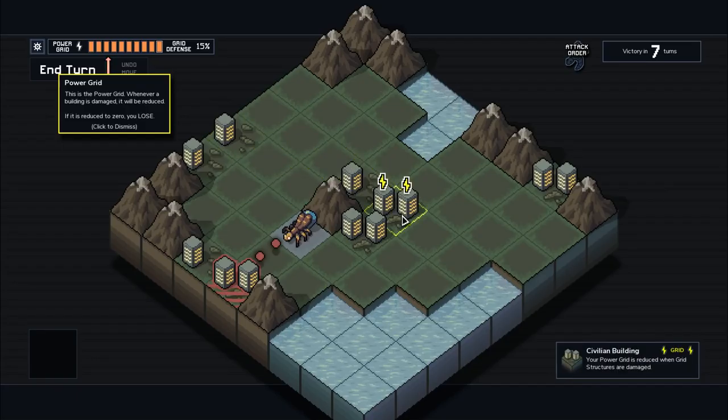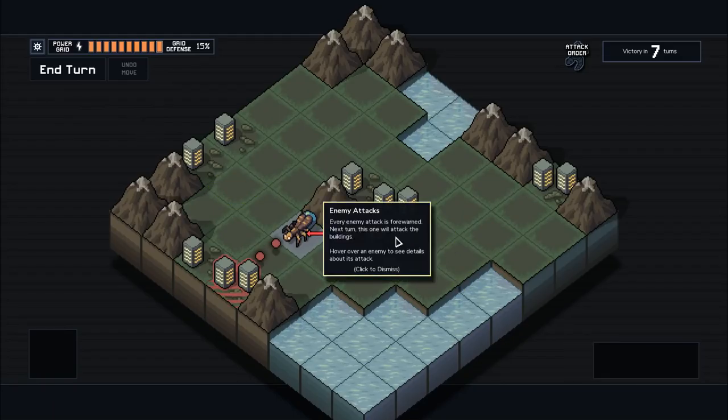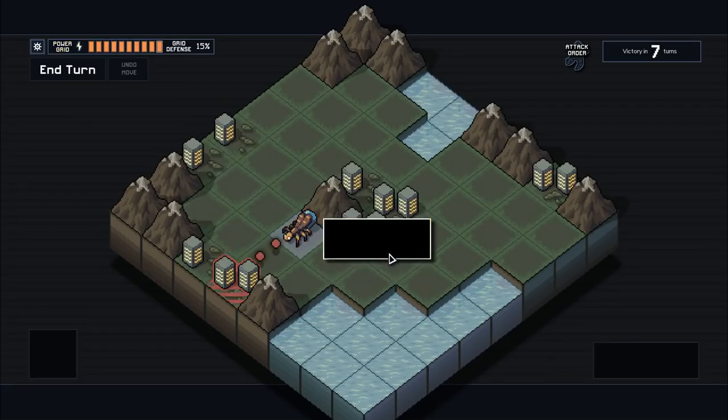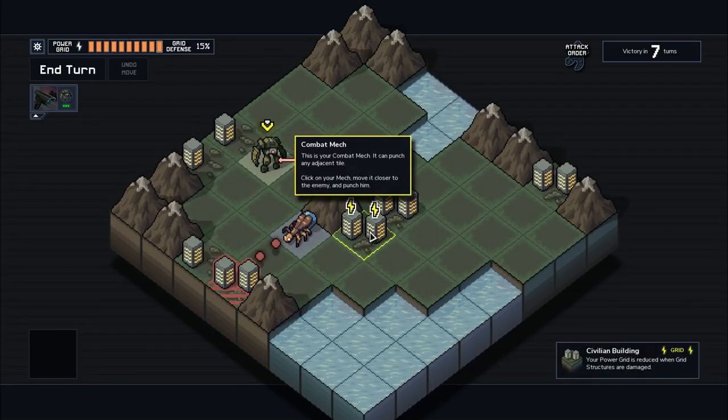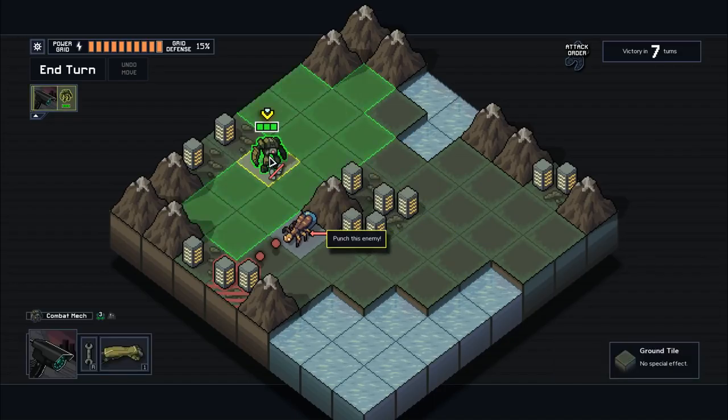Every map has buildings and they're connected to the power grid, which is basically your overall playthrough health. If this goes down to zero, you fully lose. This guy has an attack that shoots in a straight line. If it lands, it's gonna hit this building and reduce the power grid. Here's one of our combat mechs. The idea is you have a move and an attack, and using an attack command ends your turn.